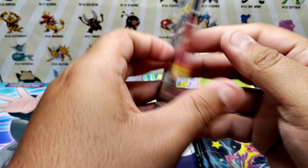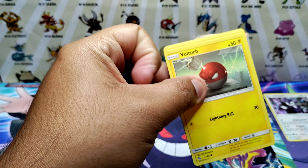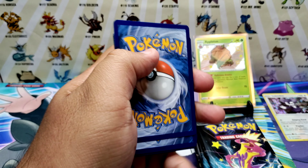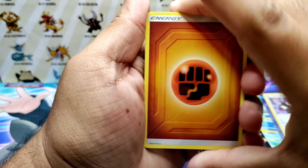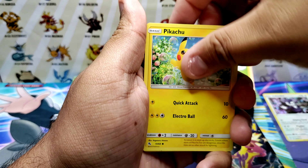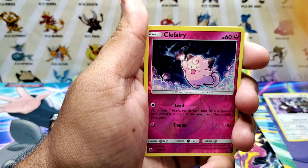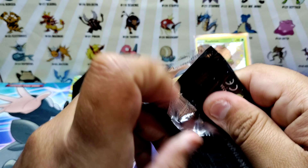Let's go to Hidden Fates, two packs. First Hidden Fates pack: Graveler, Horfitch, Jynx, Voltorb, Pikachu, Ekans, Koffing, Geodude, Clefairy, and a Snorlax. So so far Shining Fates still has the better pull.